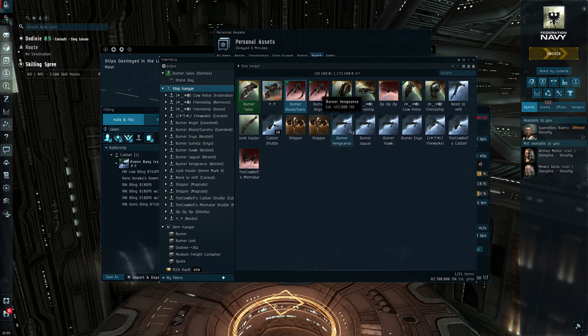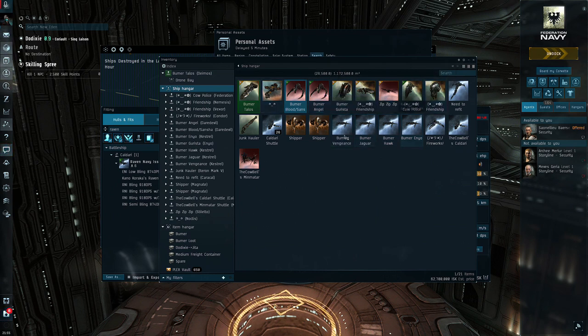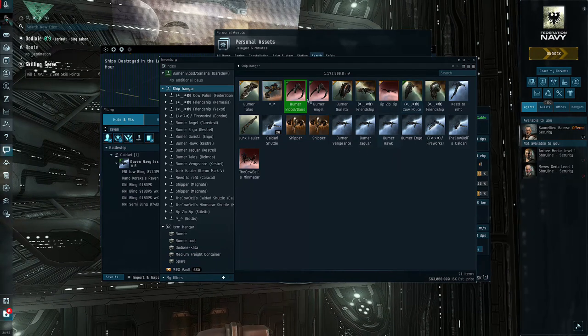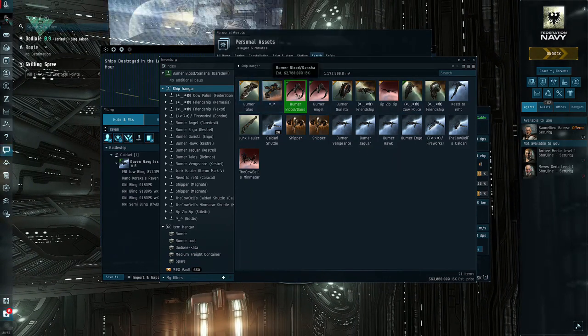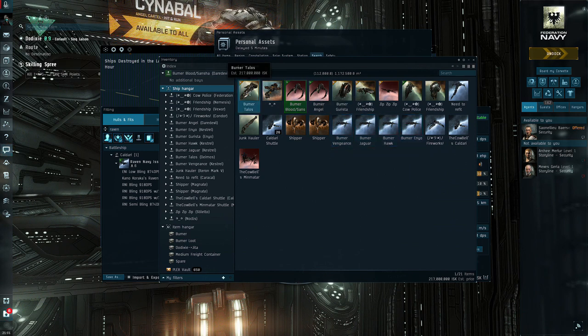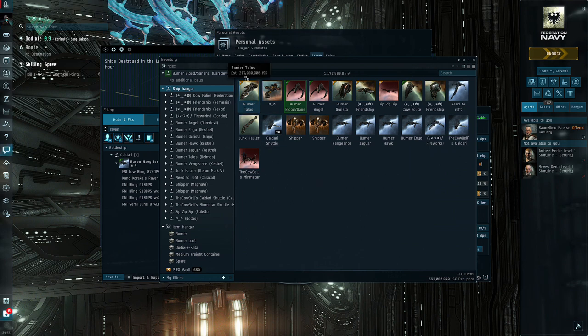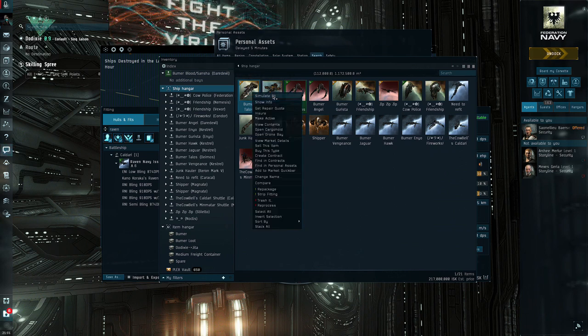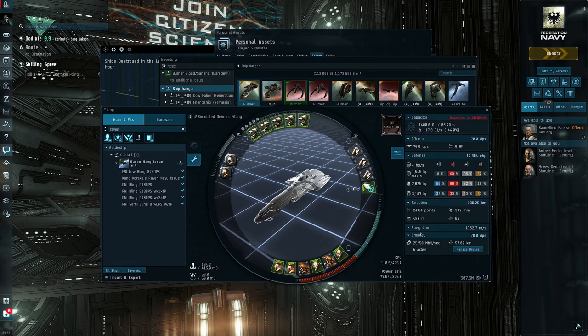You don't necessarily have to have four different ships for each mission — you could swap out parts since they're mostly interchangeable, but it's just easier for me to hop in the right ship when I get the mission. Burner missions generally send you about three to four jumps out and are done in cruisers or smaller — that's a really nice thing. The Daredevils tend to be a little expensive, but these little Kestrels are super cheap. The base missions get more expensive — this Burner Talos is around 500 million.